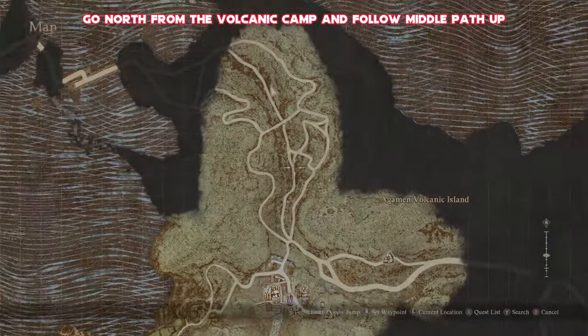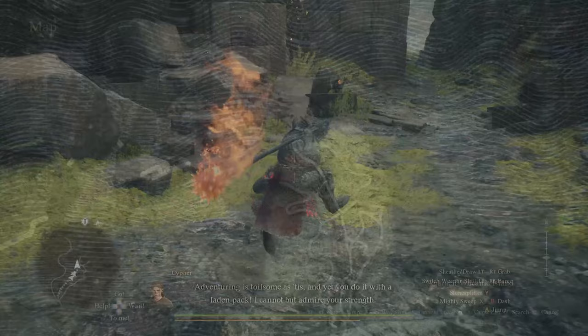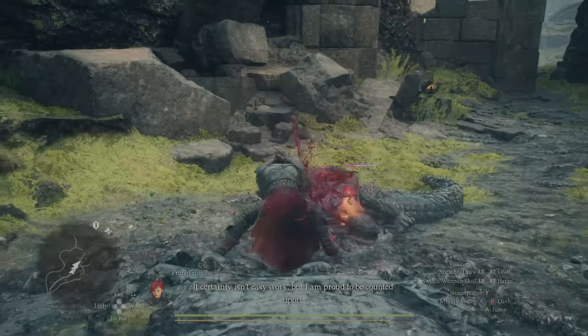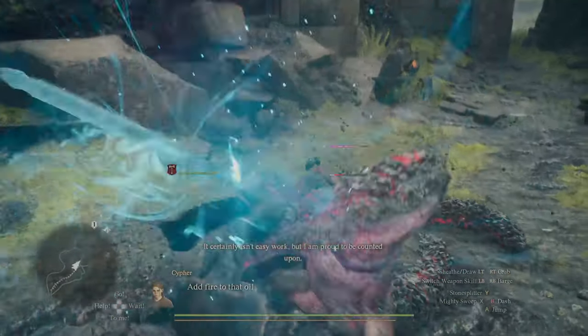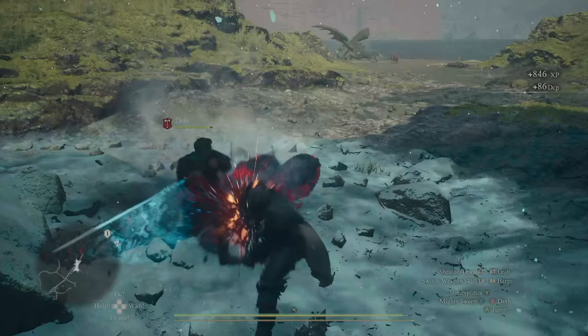The great thing about this is it's not actually that far to get to the Drake we're after, and the camp has everything we need — so if you need to stock up, rest, or get whatever you need resource-wise, you can quite easily do that. There are a couple of salamanders and a few other enemies you may need to take out on the way, but eventually you'll make your way there and see it off in the distance.